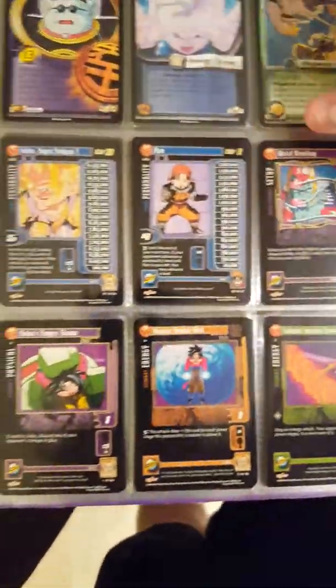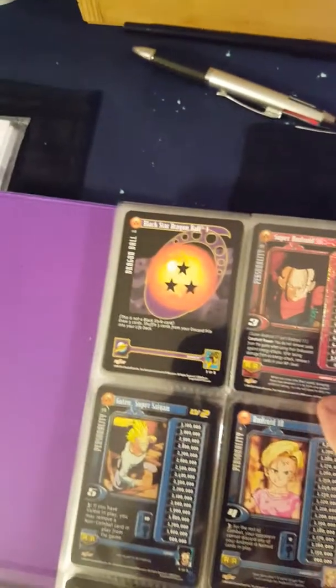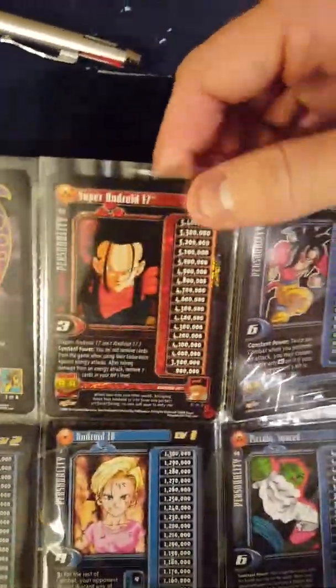I've still got my Goku Super Saiyan 3 and a bunch of the GT cards I've kept. This was the Baby Saga, this was the Super Android Saga or something like that, and I've got a really cool foil Super Android 17 — fresh from packing to sleeve.